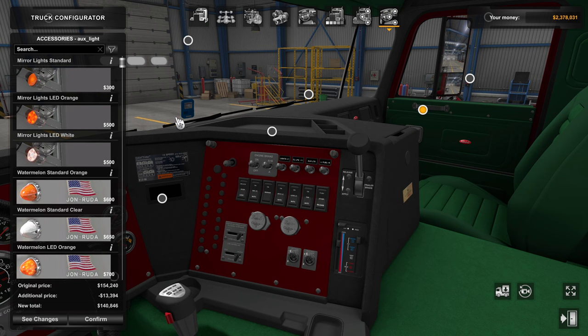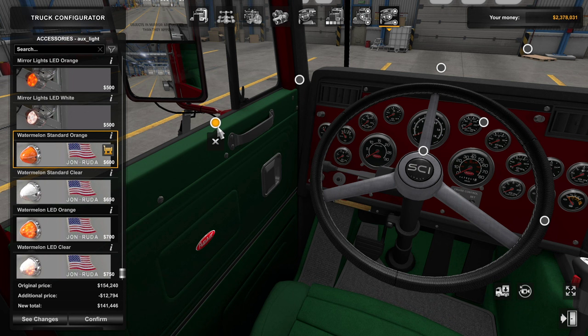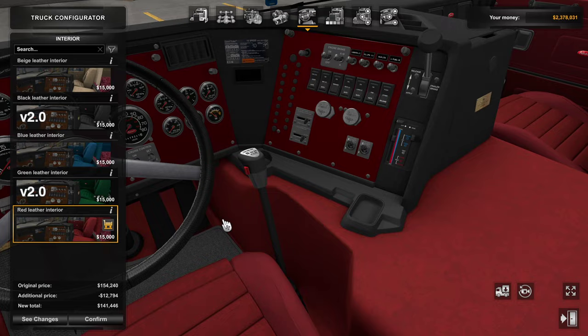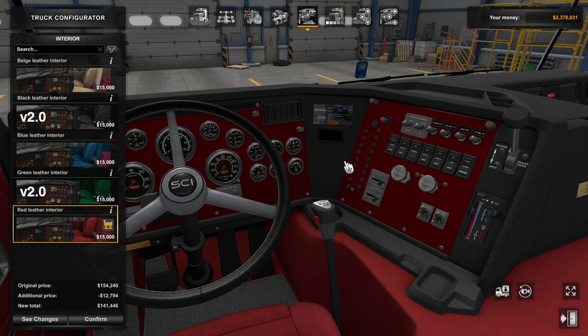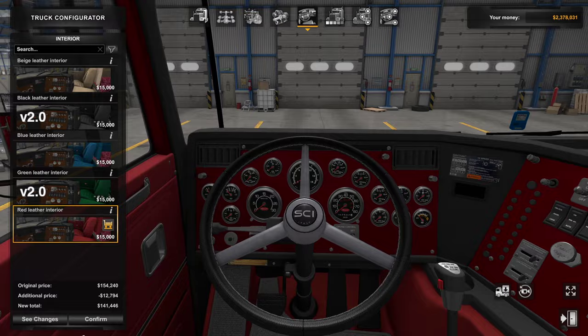We do have auxiliary lights, so you can finally put watermelon lights on here. That works on both sides simultaneously — same with the mirrors, which is standard. That pretty much covers the interior and all the different options. Even though there aren't a ton of interior options, having the dash, seat and carpet color, gauges, and the display computer is pretty cool. Like all John Ruda products, the gauges are very clear, easy to see and read, with an authentic layout for the 362.